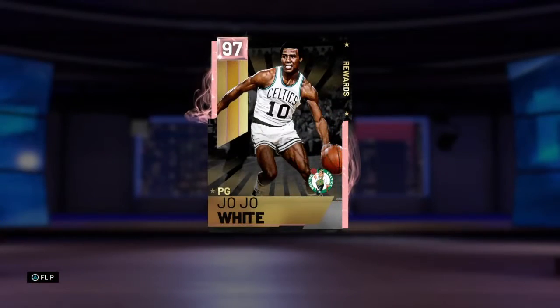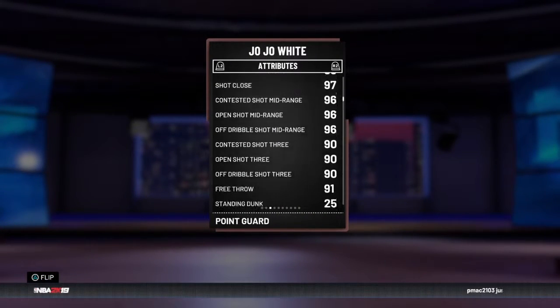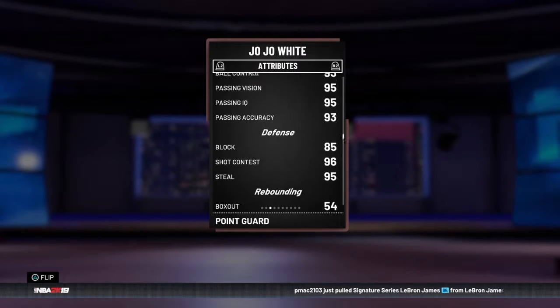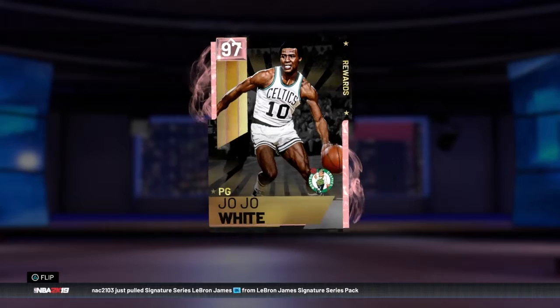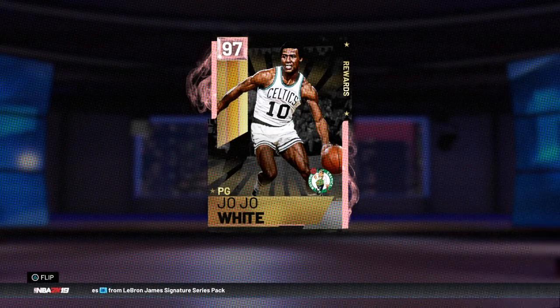At number 9 is Jojo White. Jojo White is a 6'3" point guard with only a 90 three-pointer, and he can't really dunk the ball too well. His ball control and defense aren't as good as Stockton's, but he is a little faster and does have more Hall of Fame badges, which slightly edges him over Stockton. All the same, I wouldn't pick Jojo White or John Stockton.